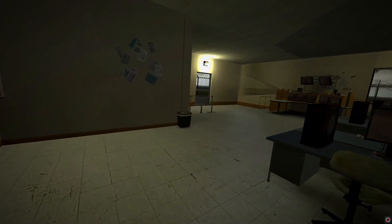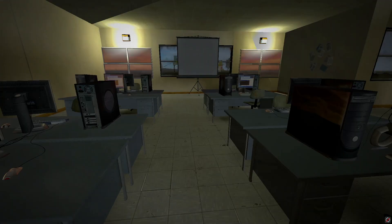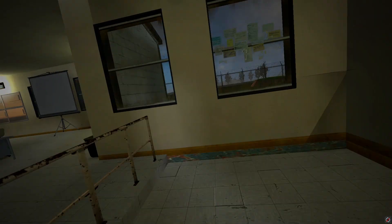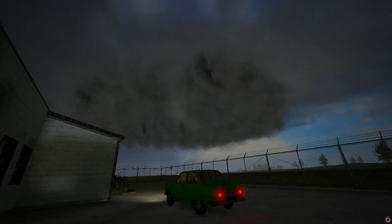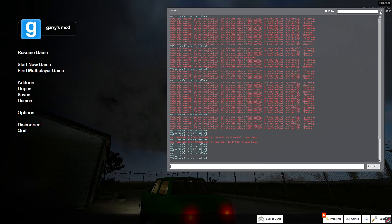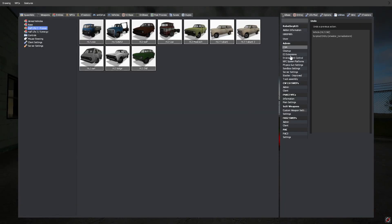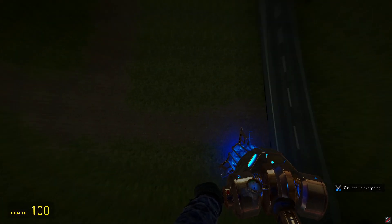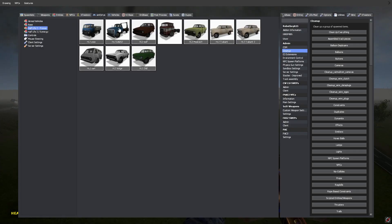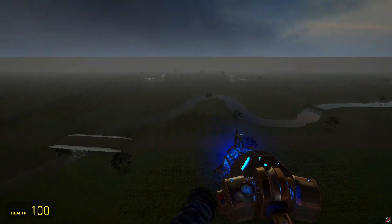This weather station looks pretty cool though, I have to admit. I don't know why this gives me like a backrooms feeling to it. We got something — oh of course it's an F0. You know what, let's go ahead and just restart the entire map because the map's already destroyed. I'll say a few more tornadoes and then we'll end the video off.